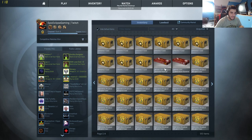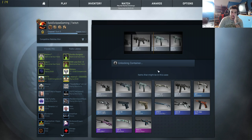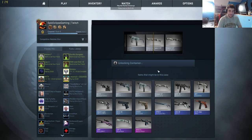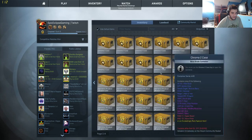Okay so we'll go with the Overpass — this is just — I don't really care. Can you even get knives out of these souvenir packages? Imagine a souvenir knife — that would be pretty epic. Souvenir sawed-off — I wanted a sawed-off skin, I mean this one looks like shit. That really looks like shit. Field-tested, okay.